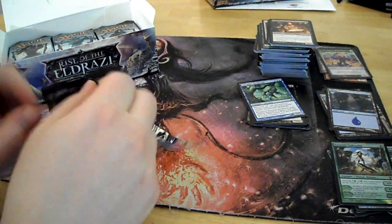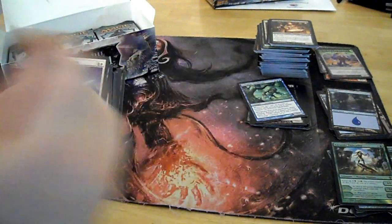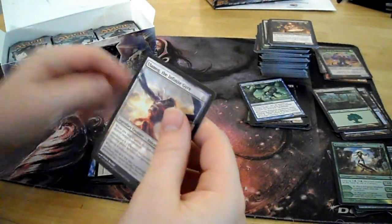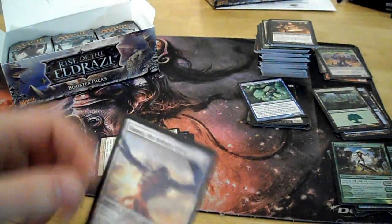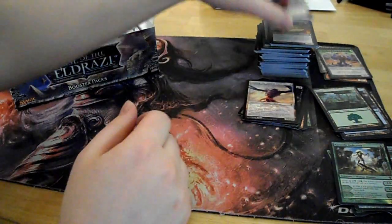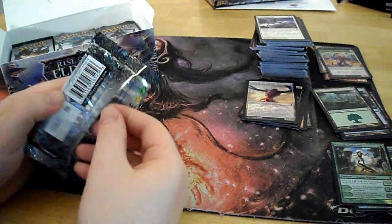I hate when that happens — it opens the other way. Junk, land, Ulamog, the Infinite Gyre. Big old Eldrazi dude. I think that's actually one of the better ones — it's worth some money, so that's good. Marko pulled one of those in the other box.